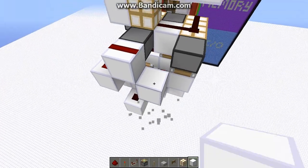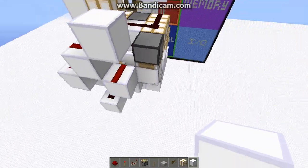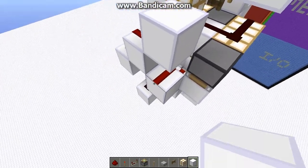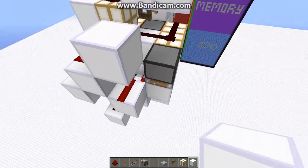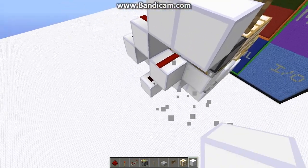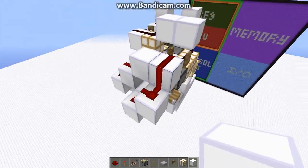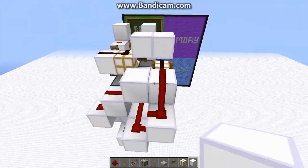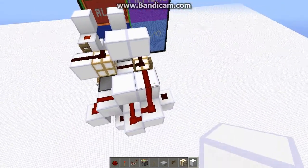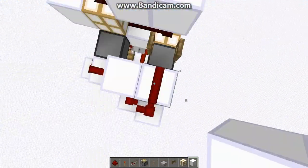So now all we have to do is the same thing for the other side. We can't really do that particularly easily, so I'm going to change this to do it like this — using a block update detector instead of just straight up powering it. The reason is my wire, when I stack it, will be right here, and putting it down would cause cross interference.